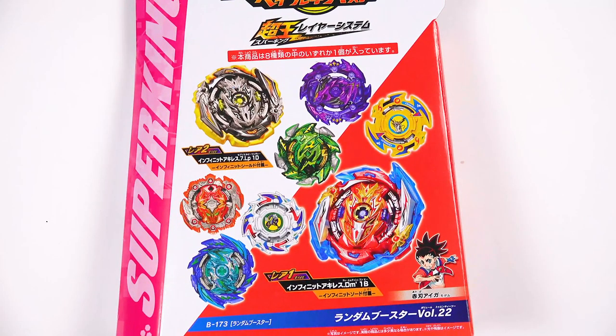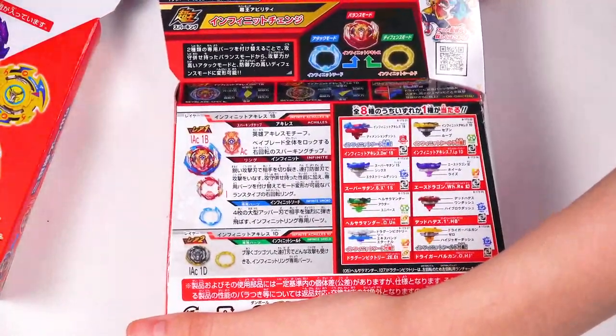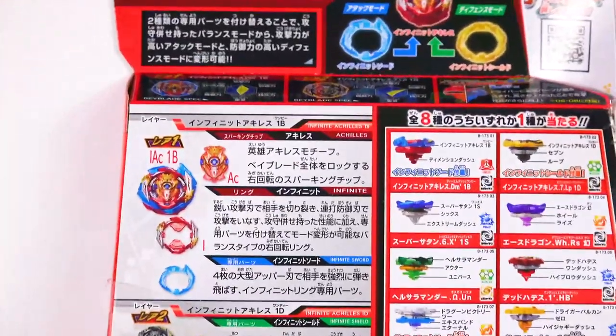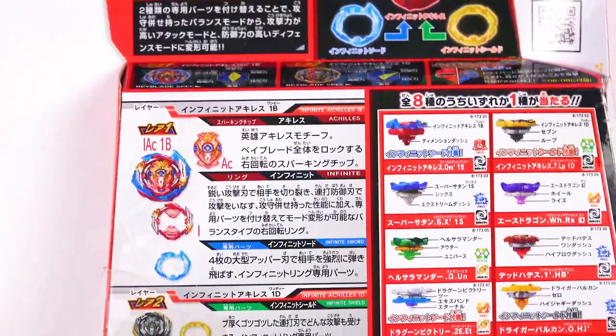There are other bays in the booster, but we're not going to go over those. Just quickly go over to the back of the packaging right here — you can just see there are the other bays in the booster — and just to zoom in a bit more, I get this here.